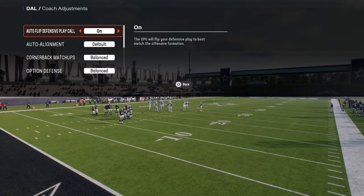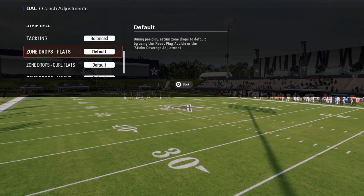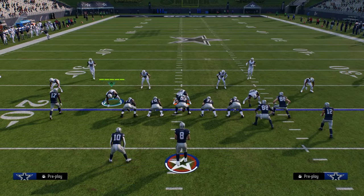We're going to flip our coaching adjustments: auto flip off, auto alignment to base, option defense conservative — really important. Do not set any zone drops. We're going to flip double safety — that's mainly for Cover Six Willie. Let's get into it.